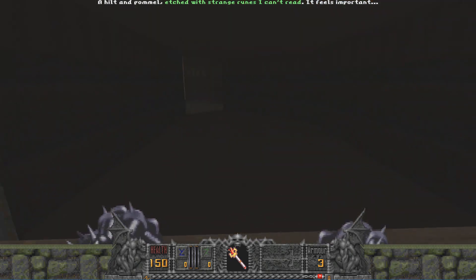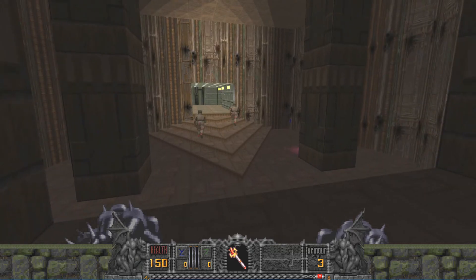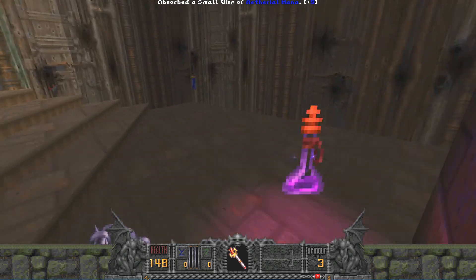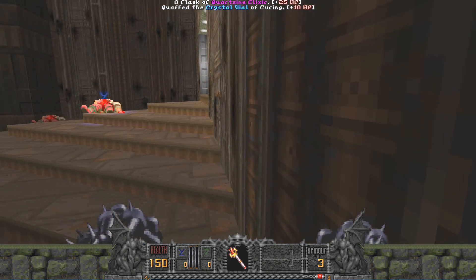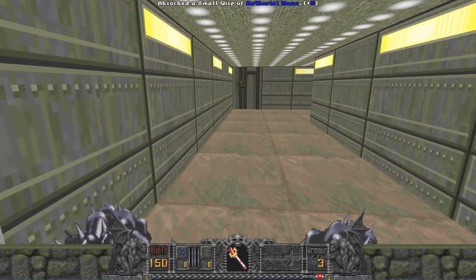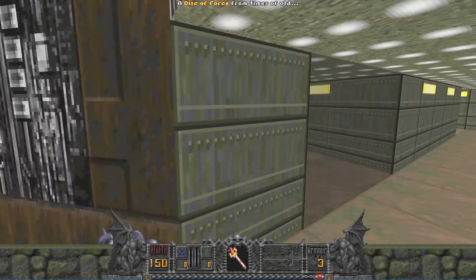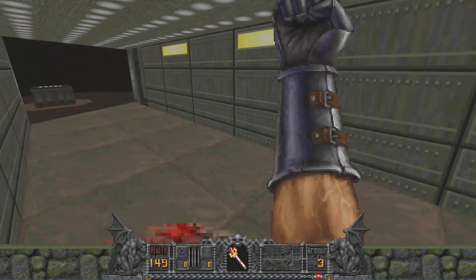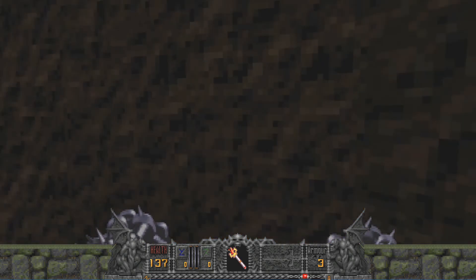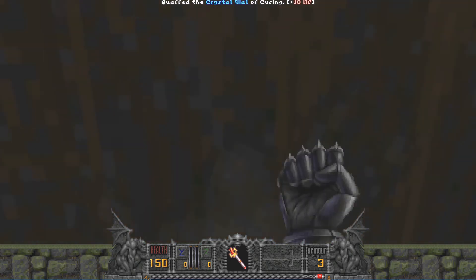It says "Hilt of Pummel" — just strange runes, it feels important. So that's part of Quietus. There's also a small wisp of ethereal mana. It's pretty much Hexen and Doom, though I might actually be downplaying it — it might be more than that. We're going to play through this mod a bit to see what it has to offer.